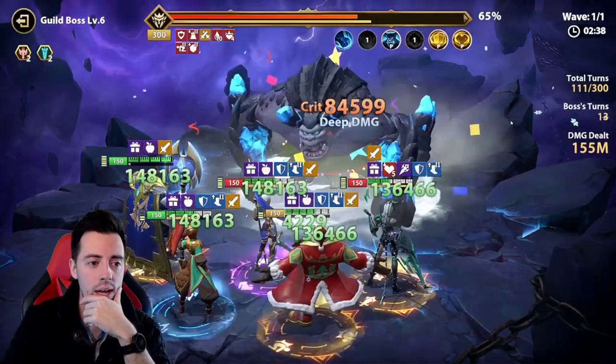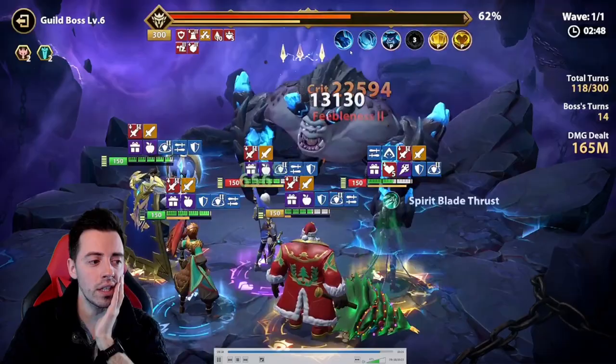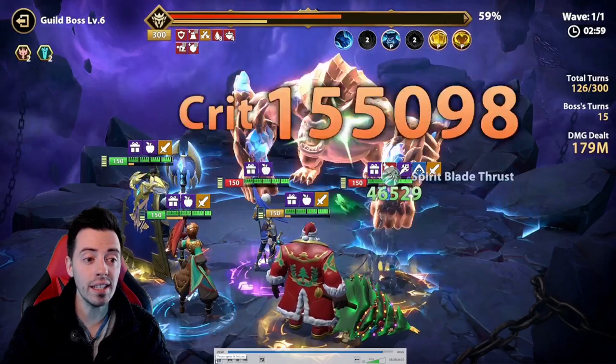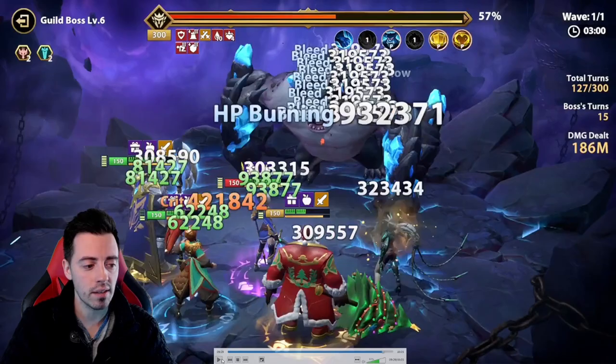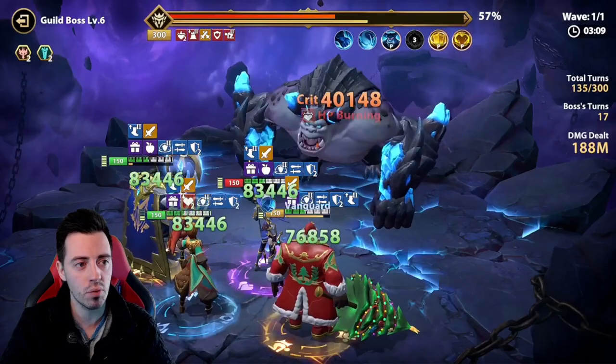I buff myself again. I am safe — I can tank the ultimate. There is the second skill, so he's gonna hit my Hezenja normally. He's gonna kill my Lukia. I didn't have any buffs on my Lukia, so she died. Extra attack on my heroes — he took two turns in a row because he killed my Lukia after the 15th turn. Pretty bad — I lost one turn of damage.